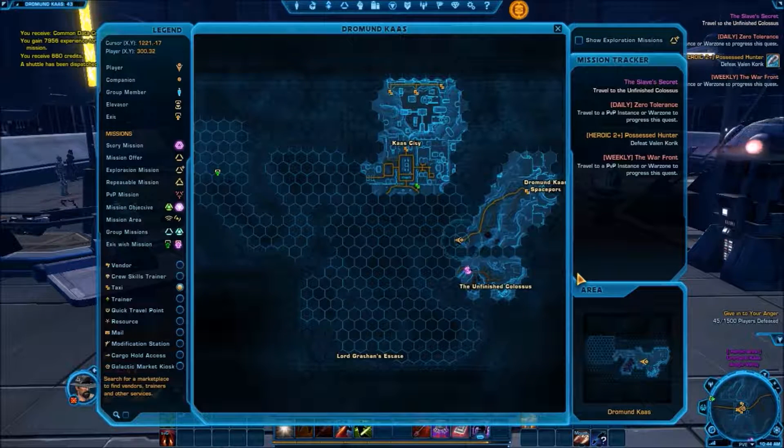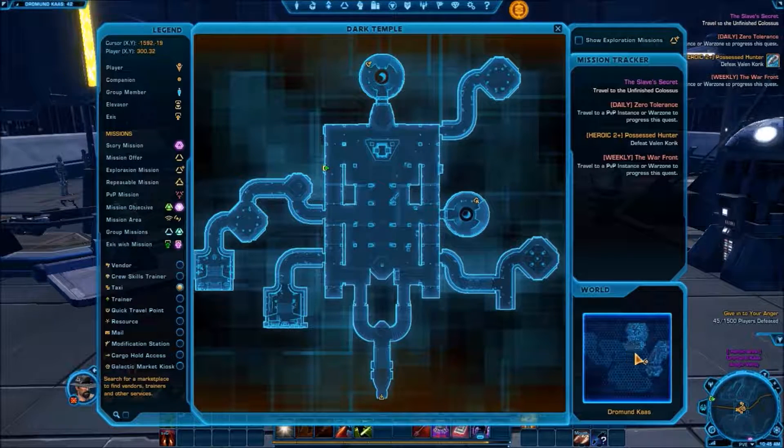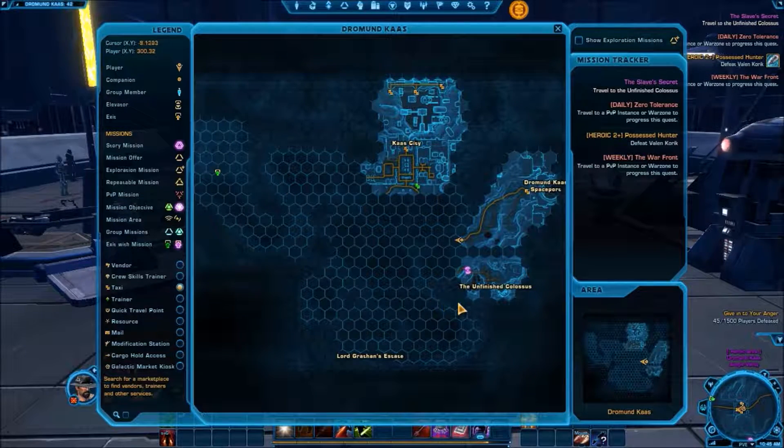If you open up your map, you can push M to open up the large map. It brings up the whole planet at first. If you are in a little area, like say you're in the Dark Temple, it'll bring up something that looks like this. And then if you want to see the whole planetary map, click this bottom right where it says Drummond Goss and maybe your instance here. Click this and it shows you the whole large planetary map.